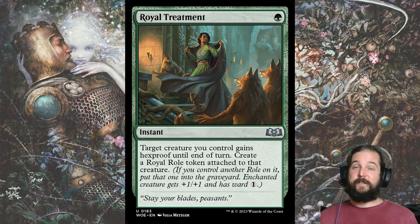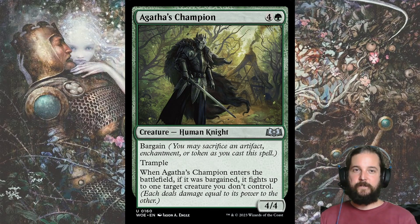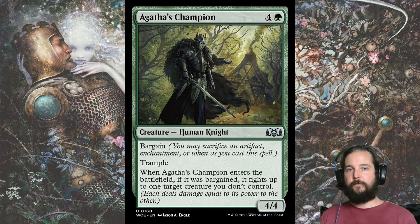A great card to protect your big green creatures from black removal spells is Royal Treatment. It gives your creature hexproof until end of turn, and then a Royal Roll for a neat little plus 1, plus 1 and Ward 1, so it can even help you win a combat. Another reward for having plenty of food tokens for bargain is Agatha's Champion — it's removal and a 4-4 trampler for five mana if you bargain it.